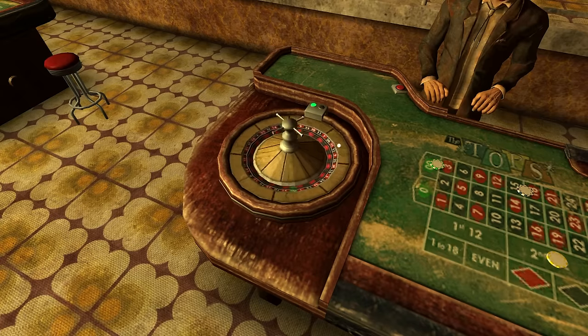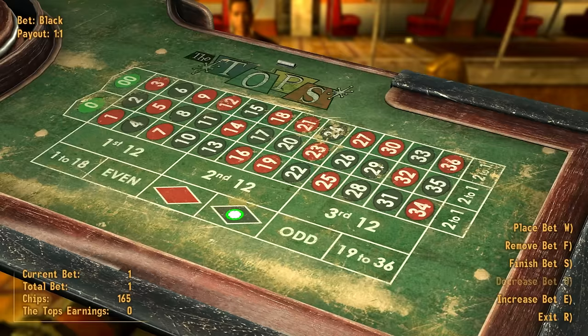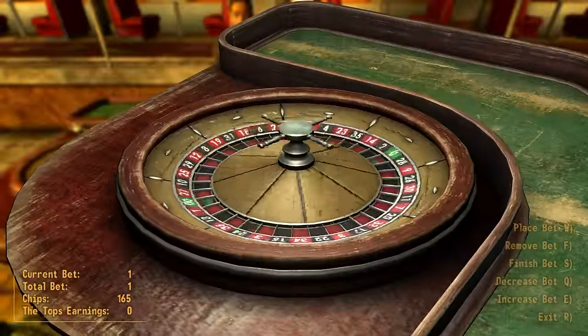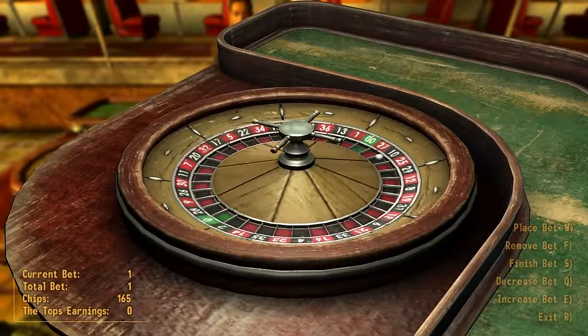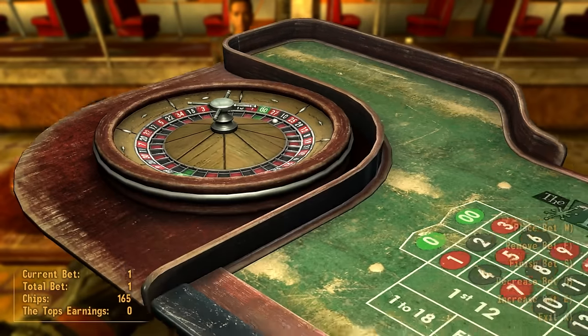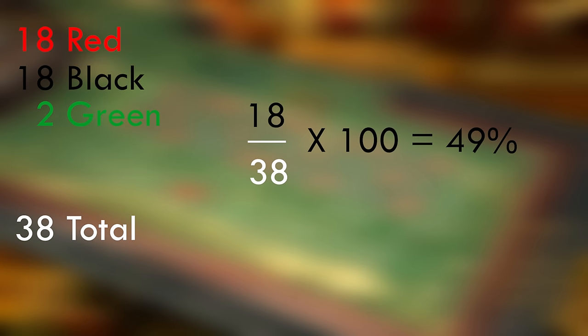The reason I chose Roulette is that there are no real choices I have to make besides choosing to bet on black, and it has a clear win percentage. In American Roulette, there are 38 spaces: 18 black, 18 red, and 2 green. Betting on red or black gives you back your bet plus even money, so if you place a 1-cap bet on black, you'll win an additional 1 cap. Roulette has an expected win percentage — if you played for an infinite amount of time, you're expected to win 18 out of every 38 spins, or about 49% of the time.